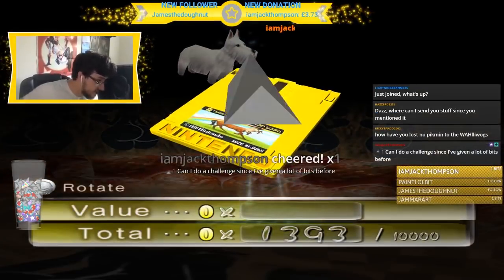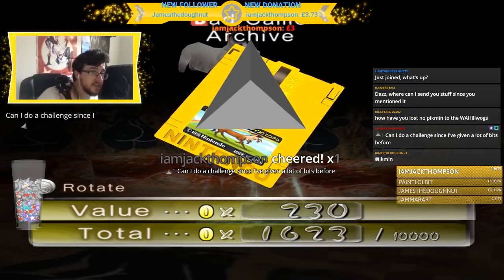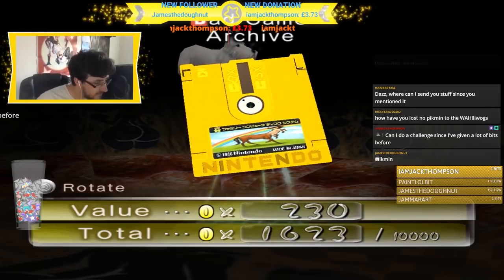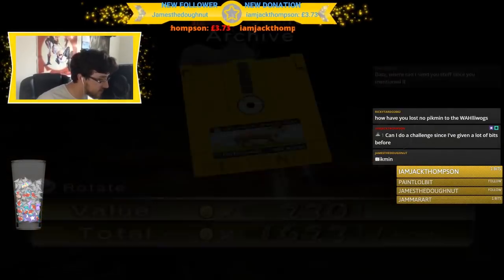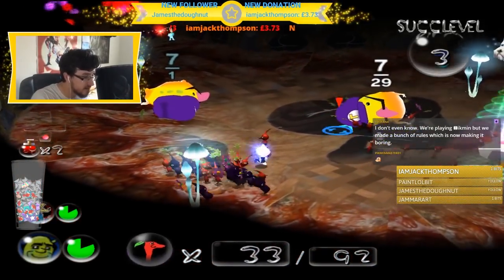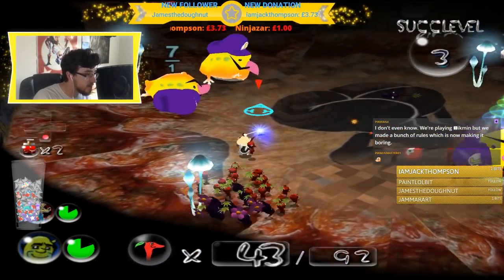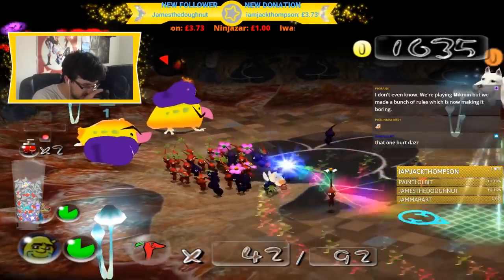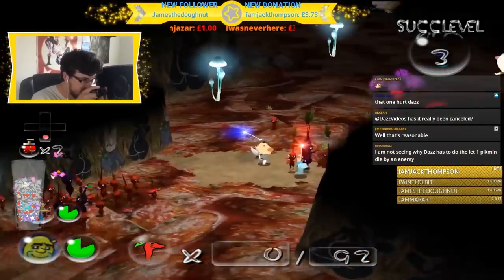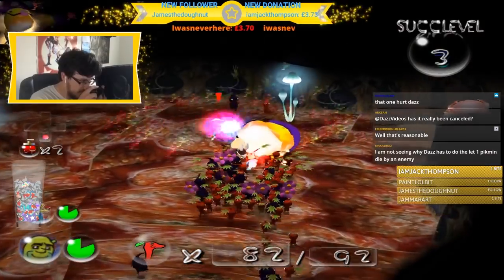A reason why Pikmin 4 wasn't released? It's been cancelled. Can I do a challenge since I've given a lot of bits before? Sure, why not. Bad art game archive — the centaur centaur, a centaur mixed with a centaur, or a horse mixed with a horse. You are the sacrifice. Except you're gonna survive, so — I'm not sure if you should give him his life, but we'll see.